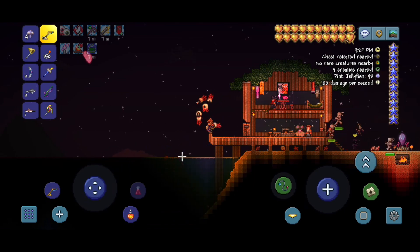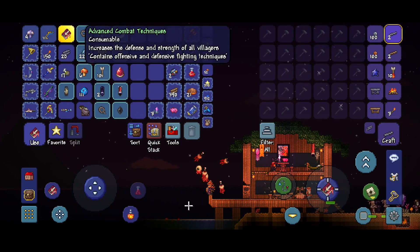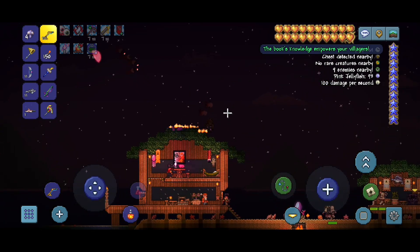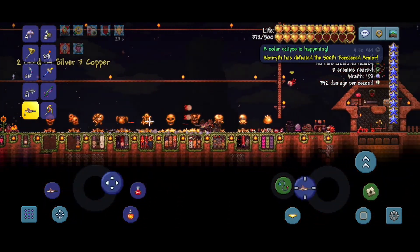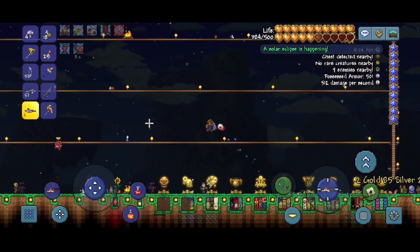Finally! Advanced Combat Techniques! Let's use it. Thank you, Book, for empowering my villagers. Let's go try and farm out for the Money Trough. Well, I guess we won't have a Money Trough in this series.